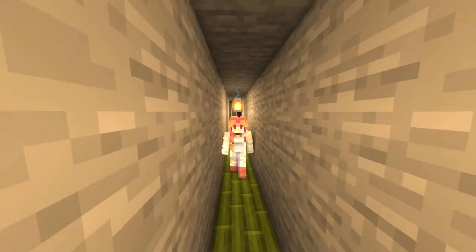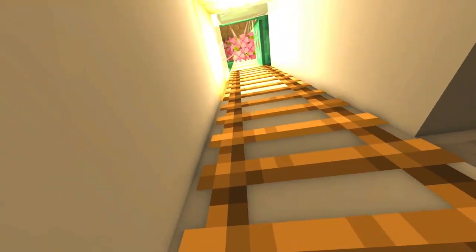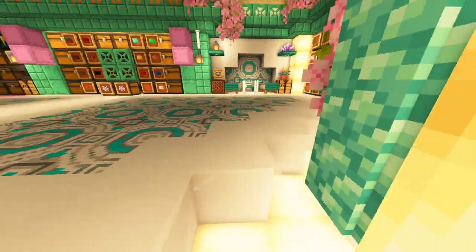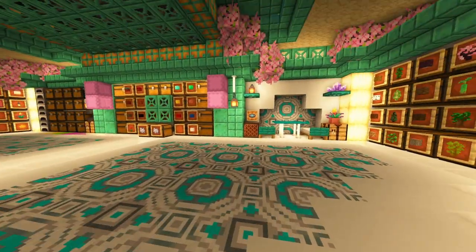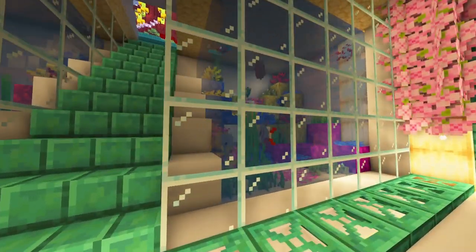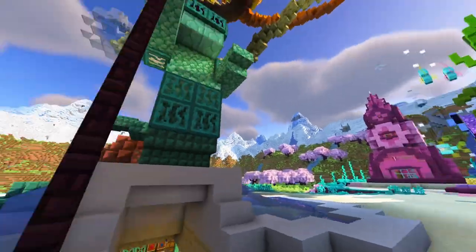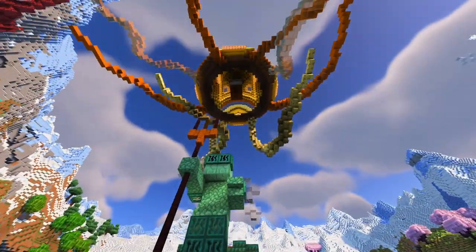My name is Xari, welcome back! Let's see where we can build a shipwreck. And this, of course, is my storage room — it always makes me smile. Hello Axolotls, hello tropical fish, welcome, welcome, and welcome my keeper of the storage room.